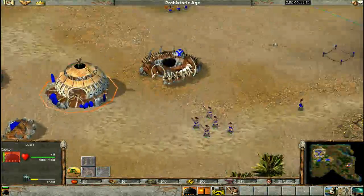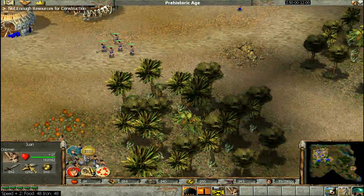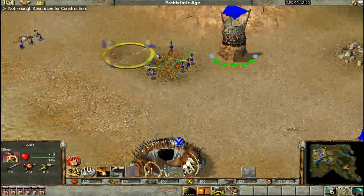Get more people on food. You can see one speed upgrade there. I don't have food — so you can force feed like that.